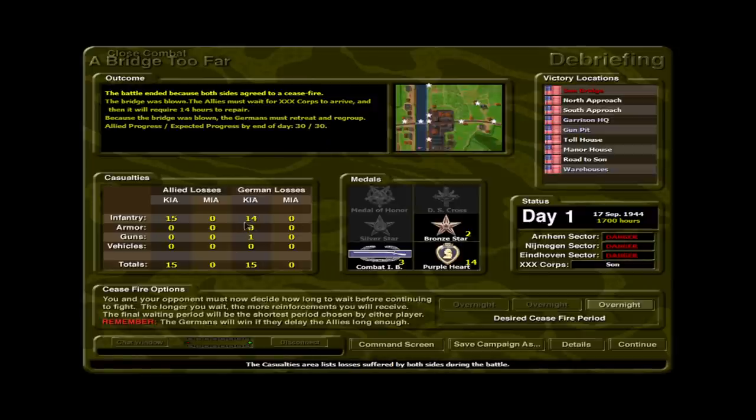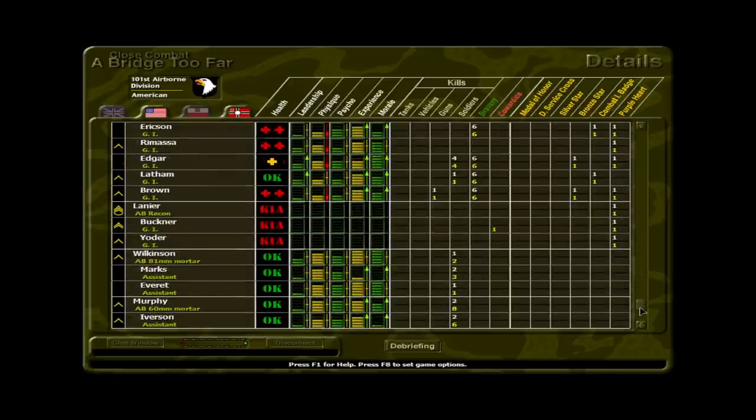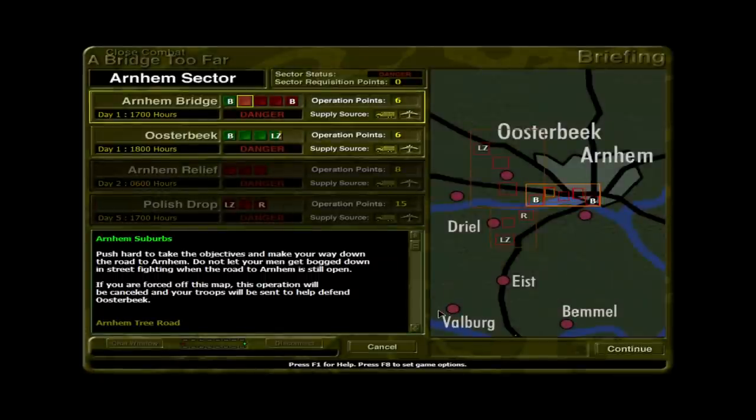So everybody I lost after the bridge was blown — that was a pointless fight, because the Germans had to withdraw anyway. The Germans lost 15 men, we lost 15 men. First AB section: one casualty, two wounded. Second AB BAR: wiped out. Third AB rifle: wiped out. AB rifle here crippled. AB recon: wiped out. Mortar teams are okay. Thank God we should get a lot of reinforcements when 30 Corps shows up. That's going to be a 14-hour delay at the Saun Bridge.